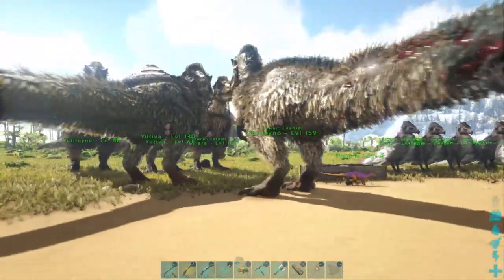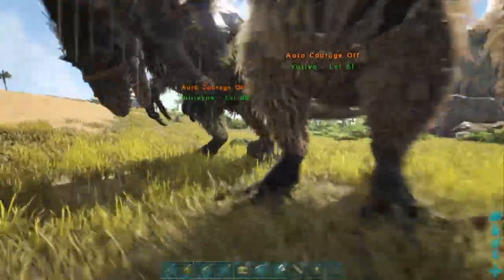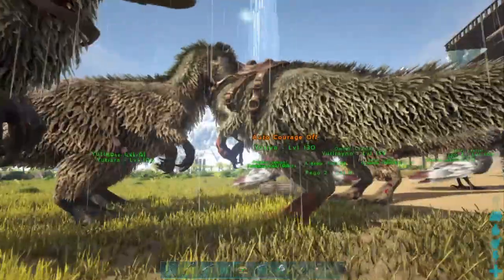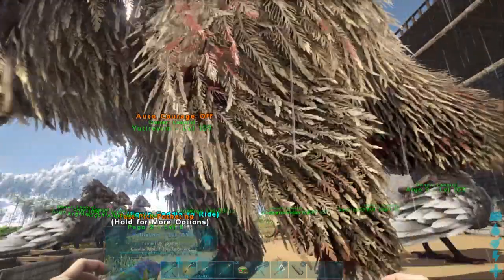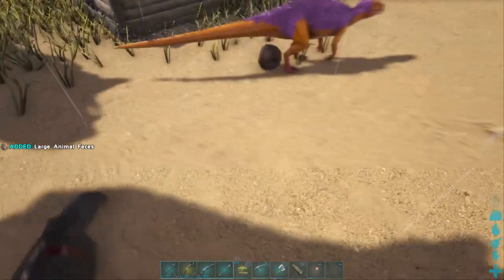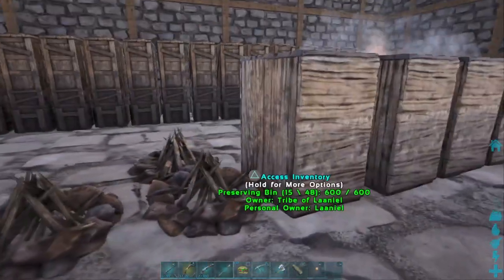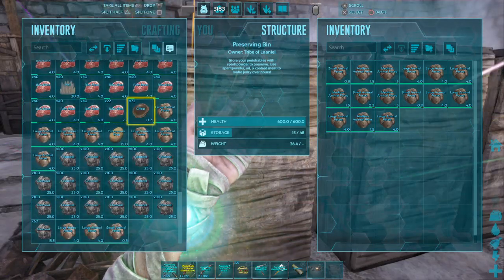So now we have five Uteranuses. Three adults and two are kids. We now have two males. Originally Uteevo and Uteeva, and I named our third one Uteerano. We have too much poop — look at the amount of poop we have.